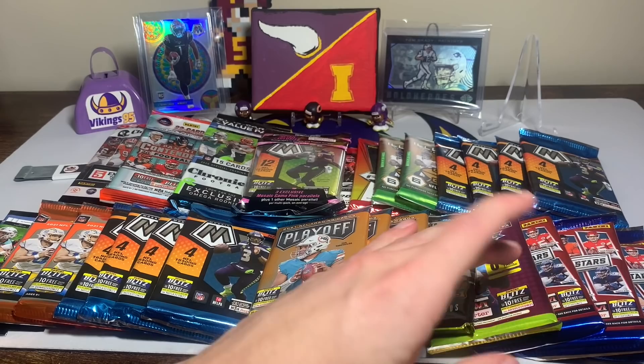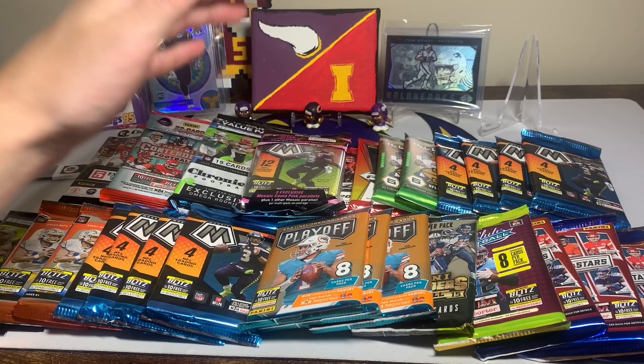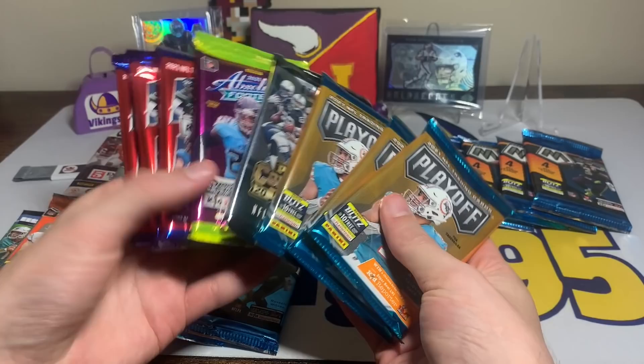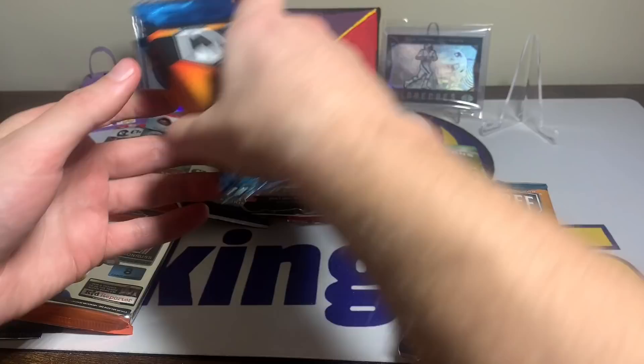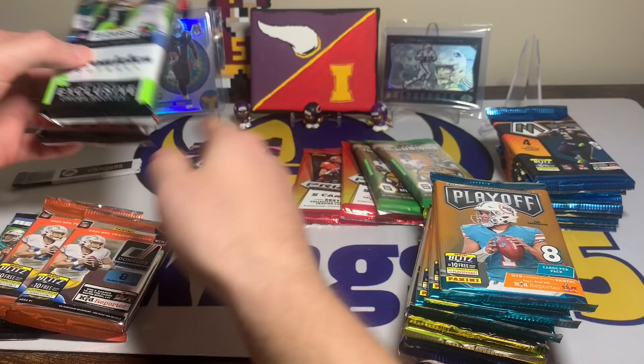We got a ton of mosaic stuff, some playoff — these are mega box packs — we have a Contenders 2015, an absolute rookies and stars blaster, a couple mosaic mega and a couple blasters. We got Donruss, Chronicles, a cello pack, illusions, Prism Draft — we have a ton of stuff. We have 28 packs in total. About half are mega, half are blaster, and then we have some fat packs: a cello mosaic, a Chronicles value pack, a 2020 Contenders value, and a 2021 Chronicles Draft.